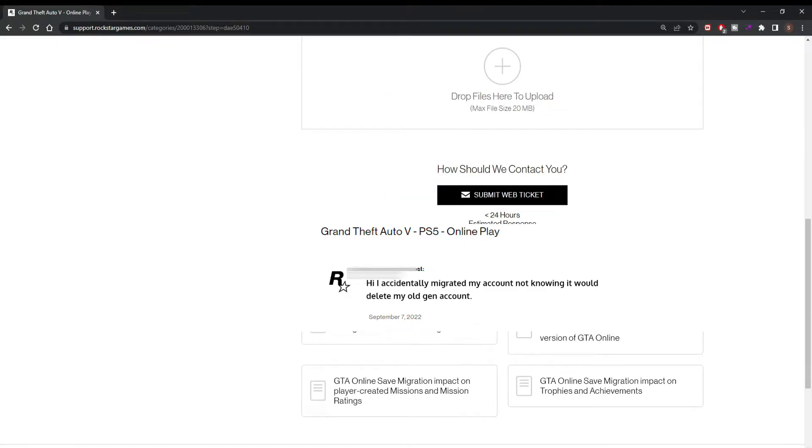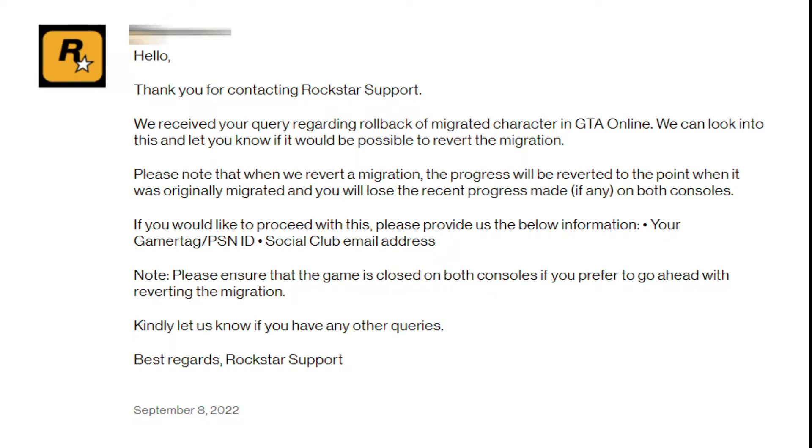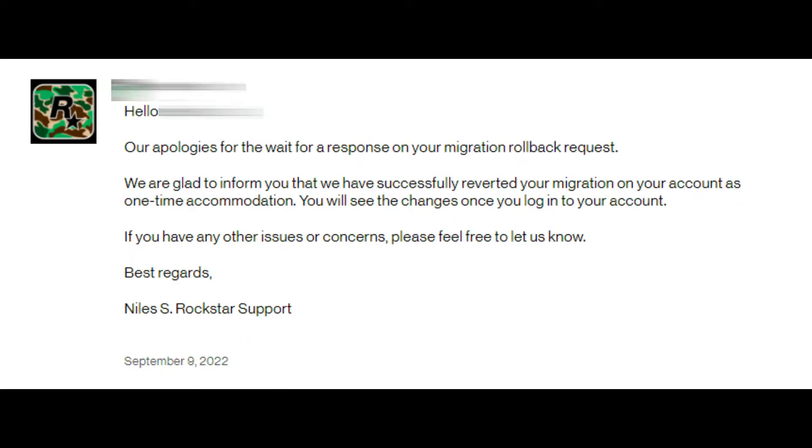They'll give you the chance to then migrate your account. Within 24 hours they will hit you with this message — they're gonna say you can migrate your account, you just gotta send them your PSN and your Social Club email address. You should already know those two things, so once you do that you're gonna get this message.